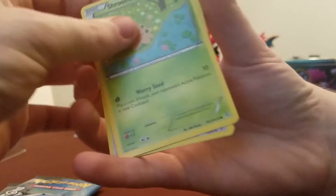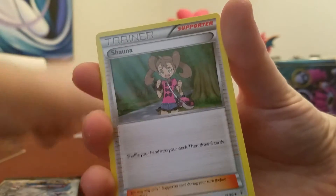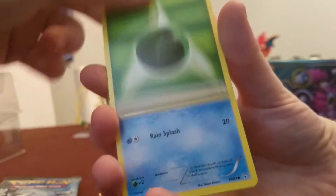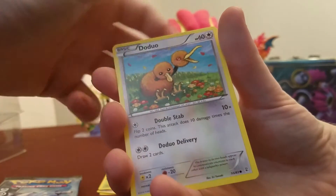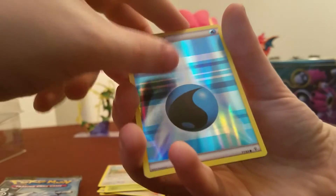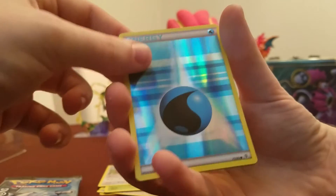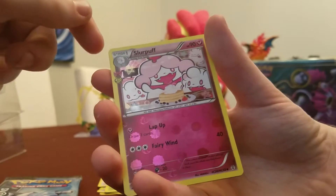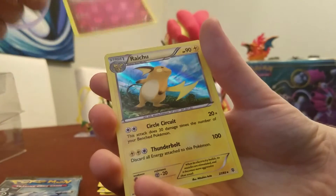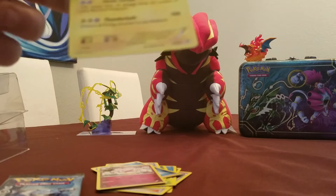First card of the day is Shroomish. Then we got a Pokemon Fan Club, then a Shauna, Energy, a Shelder, Caterpie, Doduo, a Shreem card. A reverse holo of a Water Energy — really nice. A Slurpuff — I've never heard of that thing. And a holo version of Raichu. So let's just go ahead and sleeve that right back up.